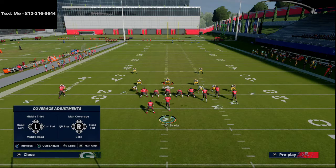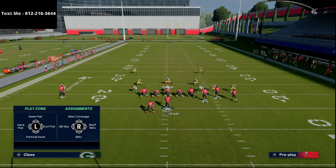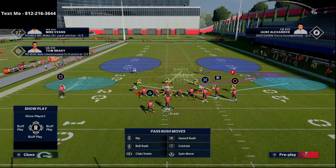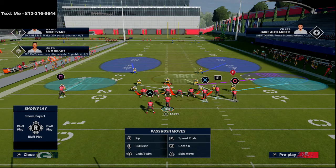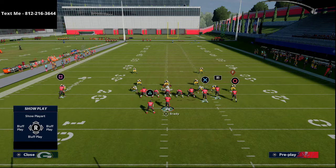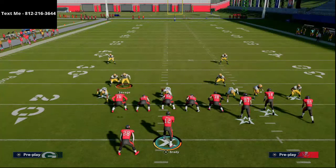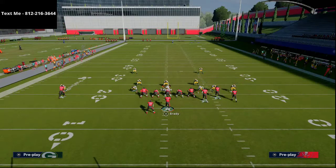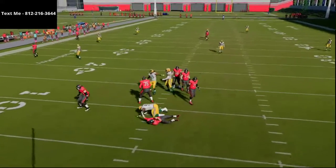This was the adjustment I thought was really important for defending gun bunch: he took his slot corner — Khadir Holman — and bluff blitzed him. When you bluff blitz a slot corner from Tampa 2, it puts him in a three-rec. From there he pass commits, and basically all he has to do is deter the quick streak and then come back and clean up the underneath mesh.